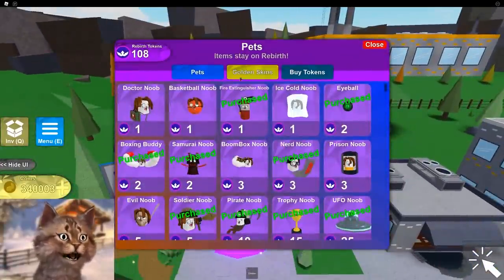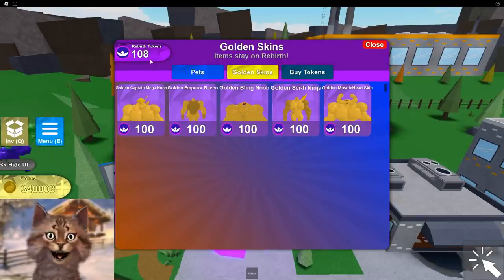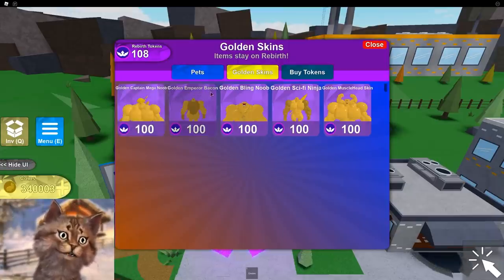They had a new update where they have golden skins. I have 100 tokens, which means I can get one of these golden skins. I can get the golden Captain Mega Noob, the golden Emperor Bacon... I'm not gonna pick that one because it's a bacon hair, but that was one of the choices I was thinking about.